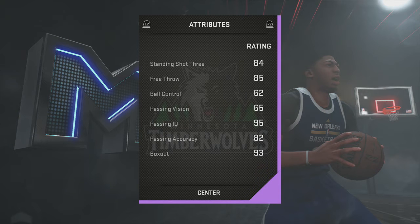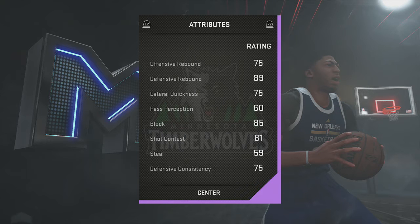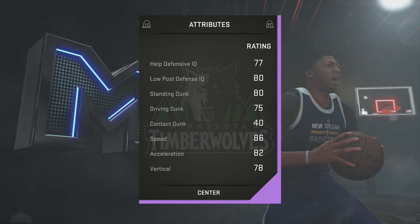He's got 93 box out, 89 defensive rebounds, 75 offensive rebounds, 75 lateral quickness, 85 block, 81 shot contest, and the defense is decent — 80 standing dunk, 75 driving dunk. But my favorite part: 86 speed and 82 acceleration for a center. I know he's six-eleven, but that obliterates every good center in the game. Shaq, KAT versus those guys — they stand no chance, especially since they can't play perimeter D and aren't fast enough.